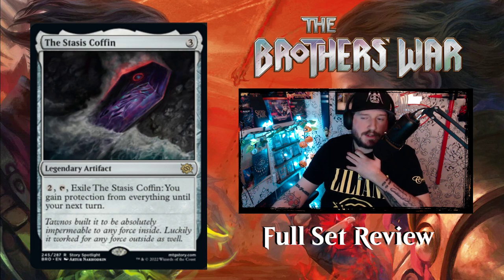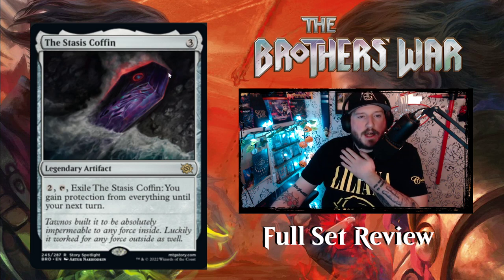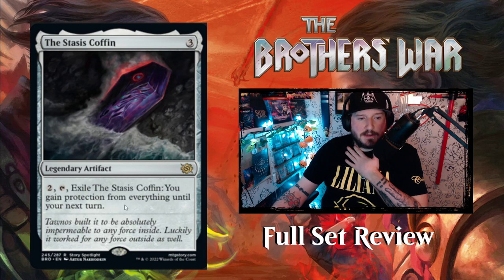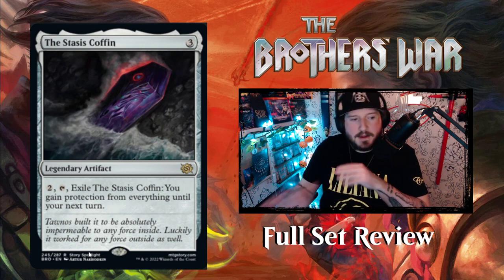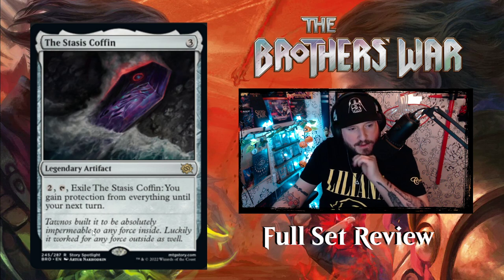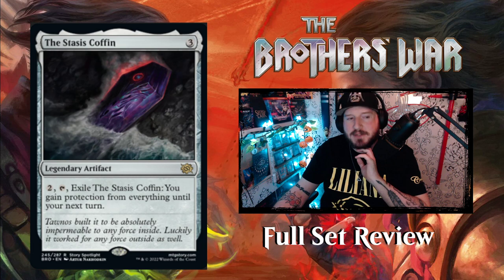Then we have the Stasis Coffin — that's like the worst My Chemical Romance album name ever. Three colorless for a legendary artifact. Pay two, tap it, exile the Stasis Coffin: you gain protection from everything until your next turn. Oh, you go into the stasis coffin — I get it! Flavor text: 'Tawnos built it to be absolutely impermeable to any force inside. Luckily, it worked for any force outside as well.'